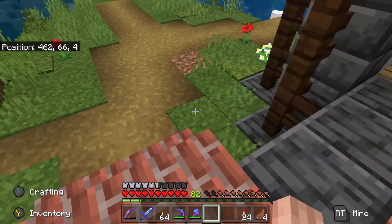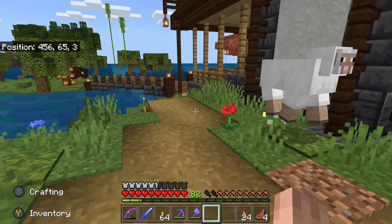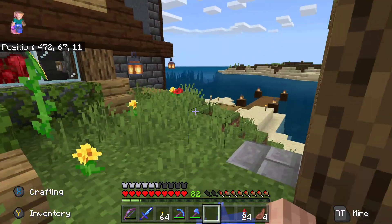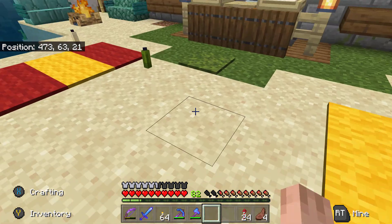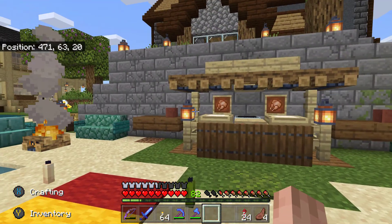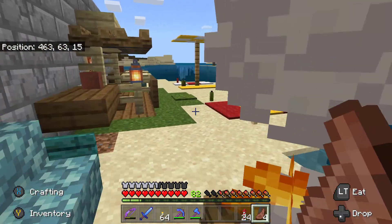I dropped this whole section down a layer, put a little bench stairwell, and corrected the path. I split it off to go around the house and planted a couple of trees. Down here in the beach area - I've been talking about decorating this for several episodes - I think I've finally gotten it done. I put a couple little beach towels, a table, some bar-style seating, another beach towel, a fireplace, and a couple of chairs. I really like this - much improved over what was here before.